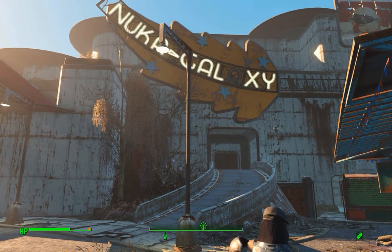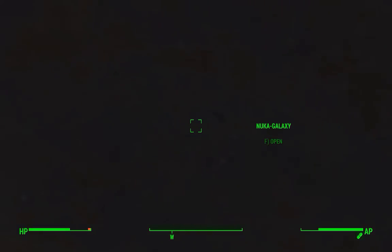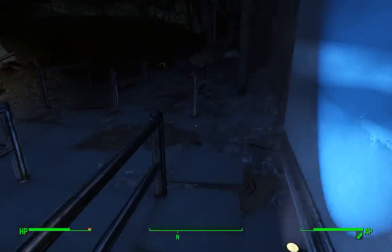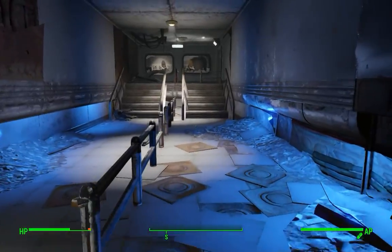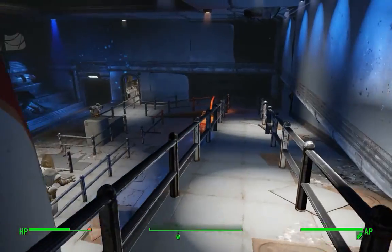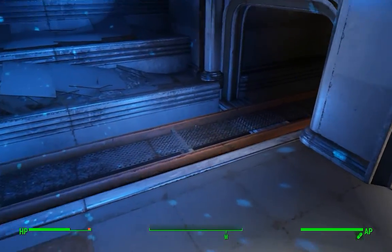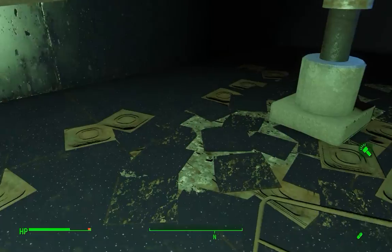The next one is in Nuka Galaxy. It's also near the back door of the attraction, but unfortunately this time we can't use the back door to get in, so we'll have to take the long way. Just head in through the entry the way you would normally go. You're going to navigate through a bunch of crowd control lanes, staircases, and things. Apparently this was a very popular ride in its day, so there's a long way to go. Head down this ramp toward where you would board the ride, and head through this doorway.